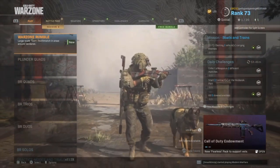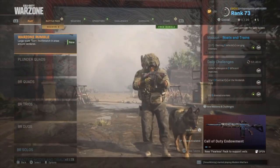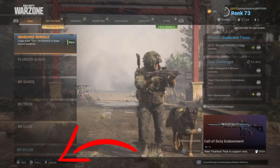First we need to dive into the options menu. We're on PS4, so we're going to hit the options button in the corner, and this will bring up the options menu.